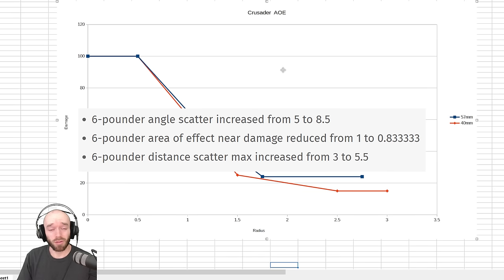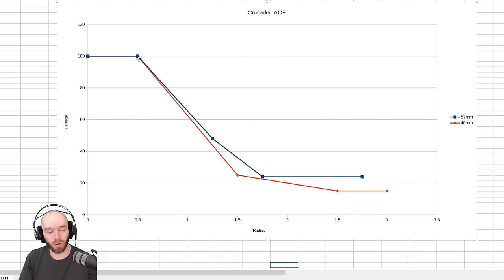The Crusader 57mm upgun received quite a few nerfs. First, to its scatter — it now has identical scatter to the 40mm gun — and also to its near damage, doing 100 damage near AOE. Plotting a graph comparing the 57mm in blue to the 40mm in red, the 57mm is going to have very similar performance to the 40mm in terms of anti-infantry. It's got a little bit more damage out at far range — about 24 versus 15 — but the 40mm actually has a slightly larger AOE. The 57mm has slightly better AOE but slightly worse rate of fire.